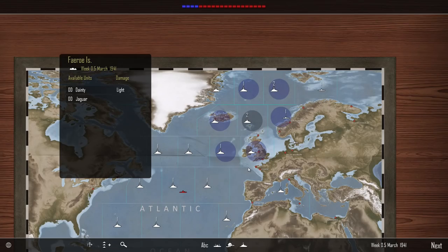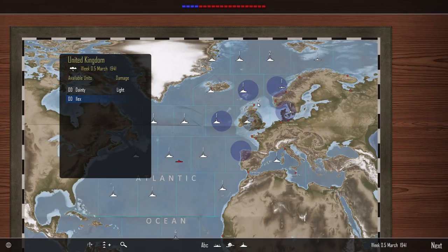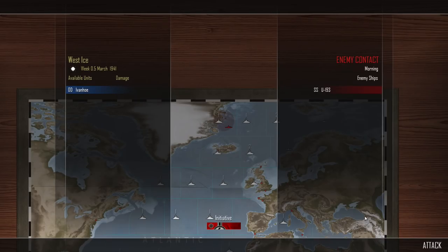Up here we have the Dainty, which has received light damage, and the Jaguar. What I might do is swap the Dainty with the Ilex. Do we want to put her into port just yet? No, we'll wait until next turn and then hopefully we can swap the destroyers around. Because I don't want to leave home waters undefended. So let's skip on to week one of March 1941 and see what happens.